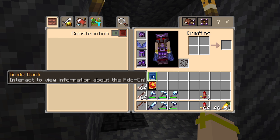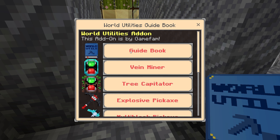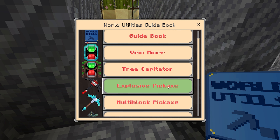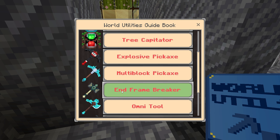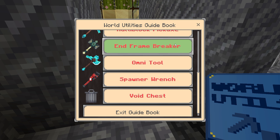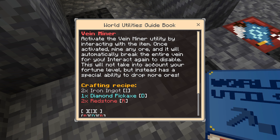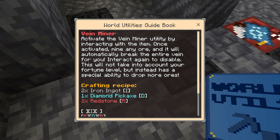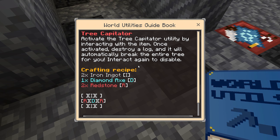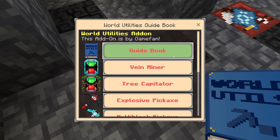The first one being the Vital of the World Utilities Add-On. This adds things like Vein Miner, Tree Capitator, the Explosive Pickaxe, Multi-Block Pickaxe, End Frame Breaker, the Omni Tool, Spawn Wrench, and the Void Chest. I am so excited about this because Vein Miner basically lets you break a whole bunch of blocks with just one pickaxe, and then the Tree Capitator will break an entire tree in one hit. Very excited about that.